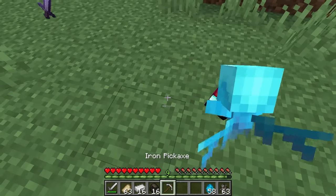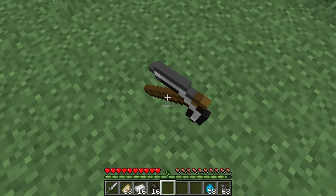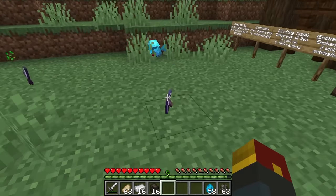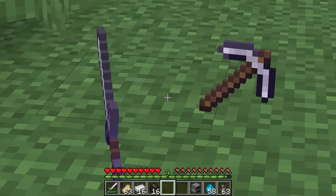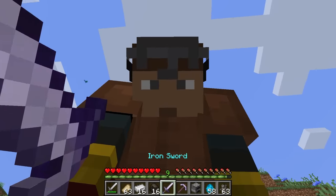If I drop it on the edge of a block, it doesn't work as well — right in the center, though. There we go — we got Fortune 2 for that. These are kind of like free enchantments, so I'm going to make note of that for later.